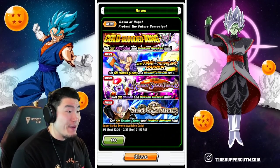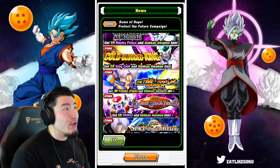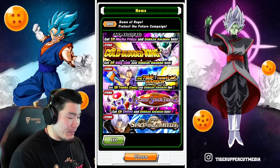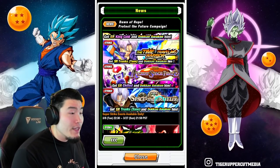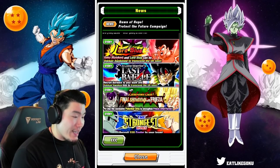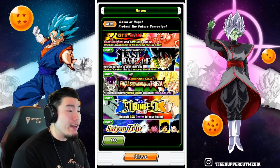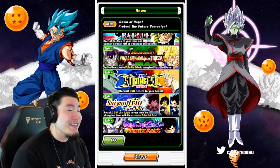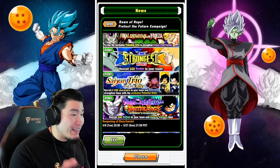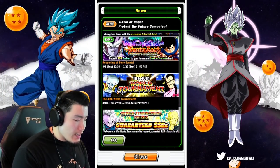We have a couple of Super Strike events available every day during the campaign period where you can farm copies — at least this Trunks can be used, I believe, for the new Trunks' super attack level. We also have several story events available every single day: the Lord Slug event, the Great Bardock event, the Final Showdown on Planet Namek event, the STR Final Form Cooler event, the Dragon Ball Super Broly event, the three Kid Saiyan story event, and the Frieza Planet Namek event.